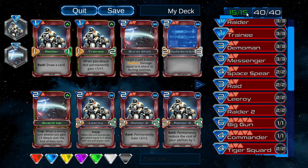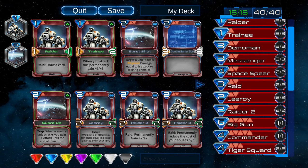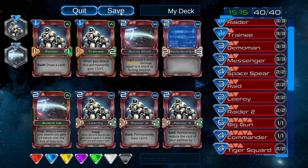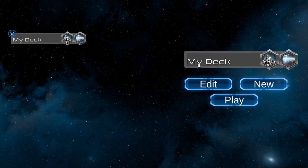So we have 15 uncommons, 40 cards in total, and two player abilities — or hero champion abilities. Now we just click Save, and our deck is saved. To load it up, we click here and it will show up right here. And now we can click Play.